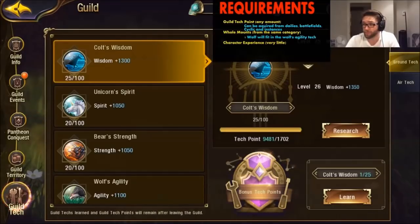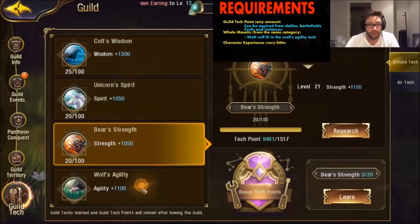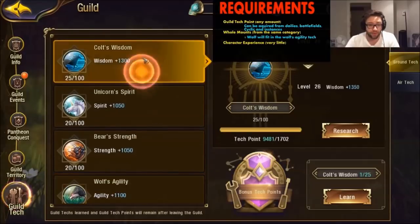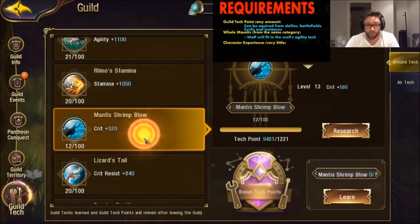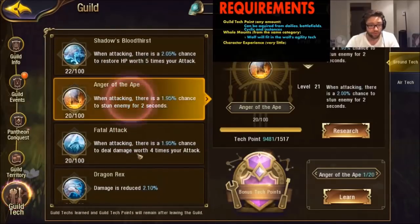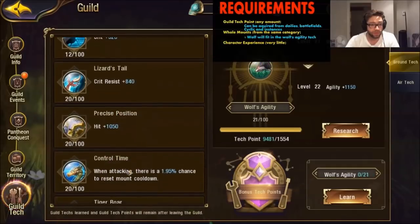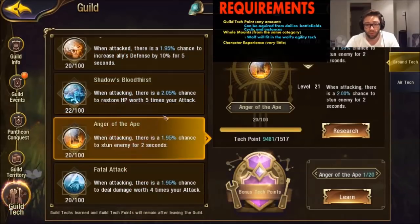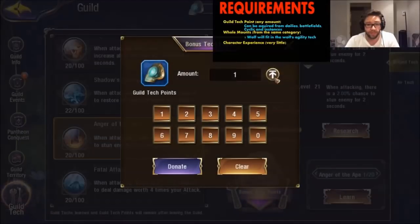This is going to give you Geltek points. You click on Bonus Tech Point and you can donate whatever amount depending on the one you want to increase, or if your leader is asking you to boost a specific one. For example, if there's one that is low — we're currently using most of the tech at level 20. So if I was to increase the ape, I would click on it and increase it through here.